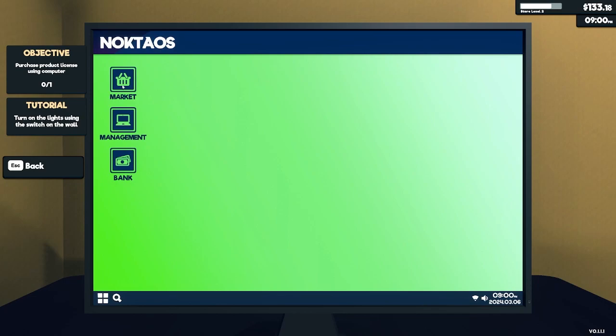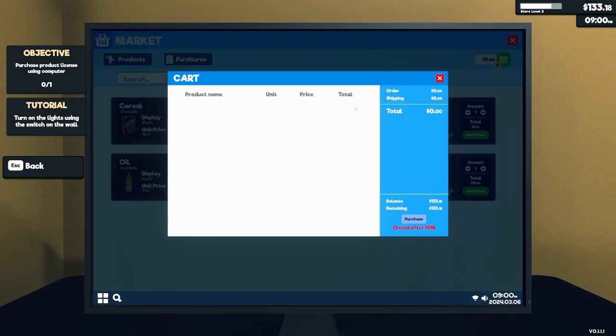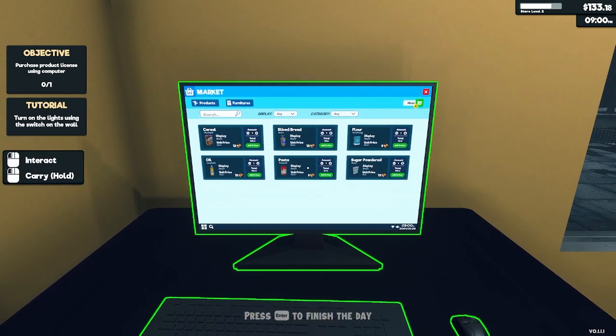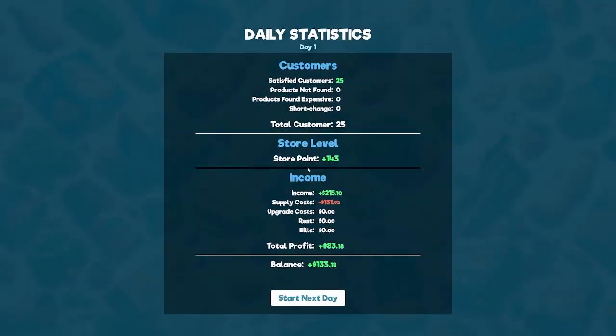I can try to stock up on some things, though that's going to be expensive. Let's end the day. Okay, so we satisfied 25 customers. We got 143 store points. We made $215 but we spent $131, giving us a total profit of $83.18.